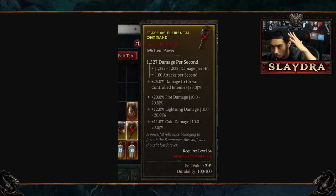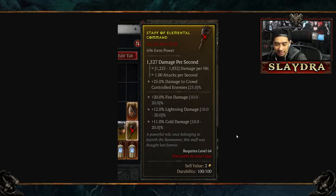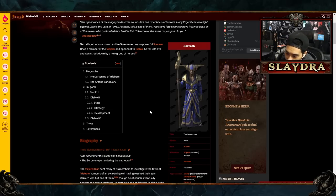There's also a reference to Jazerith the Summoner from Diablo 2 found on an item called the 'Staff of Elemental Command' — described as a powerful relic that once belonged to Jazerith the Summoner, and was thought lost forever. Who is Jazerith? He is the canonical mage in Diablo 1. Maybe this staff has something to do with the puzzle, similar to how the Staff of Herding was used to access Whimsydale in Diablo 3.